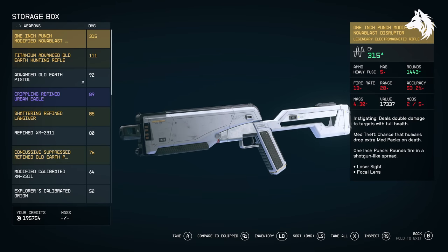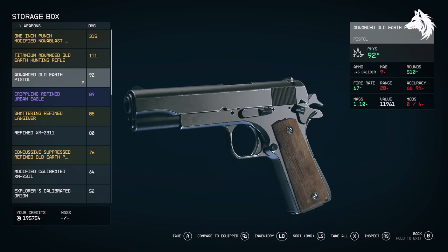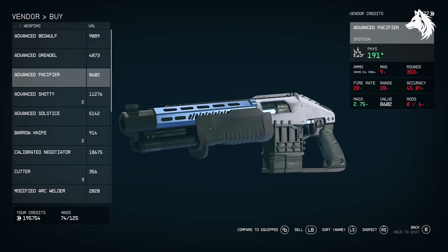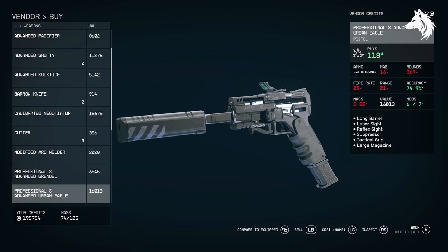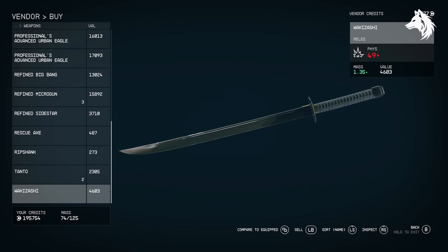Weapon and armor damage resistance are determined by quality — superior quality is best, so getting a legendary superior weapon will be the best kind you can find. Weapons scale with level, so don't worry too much about farming good gear early as it becomes obsolete quickly. Even common guns from vendors can quickly deal more damage than your best legendary weapon found earlier in the game.